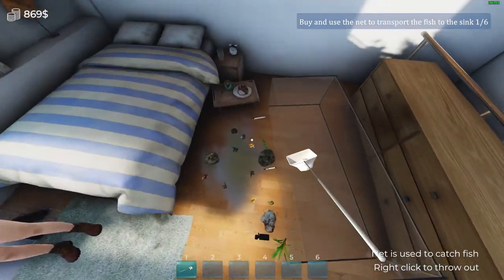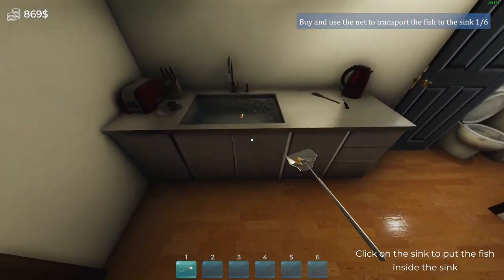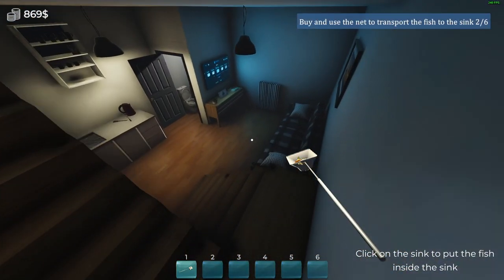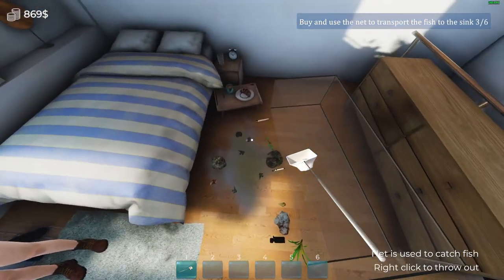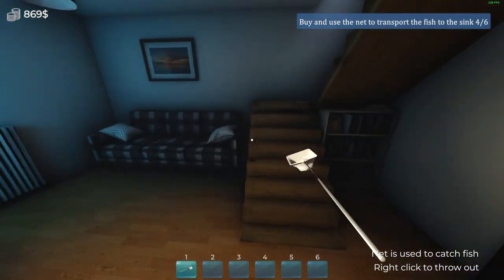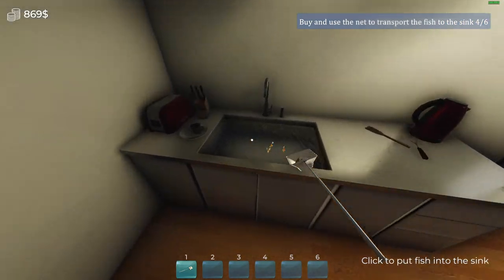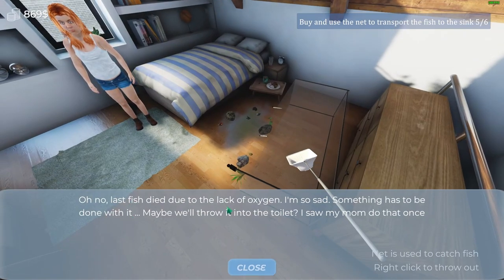Don't ever do this because this is bad. This sink has no... how do you say it? The water is just fresh and they don't have any good pH and stuff like that. If this ever happens to you, it's better that you get your pump with a filter at least in it, so the good bacteria will be in there. But it's pretty annoying that the pH, KH, NO2, NO3 — it's good because the good bacteria in... oh no, the last fish died due to the lack of oxygen. I'm so sad. Something has to be done with it.